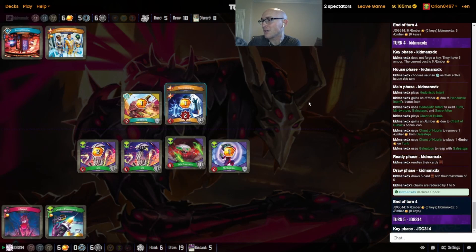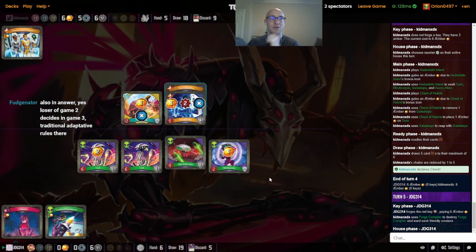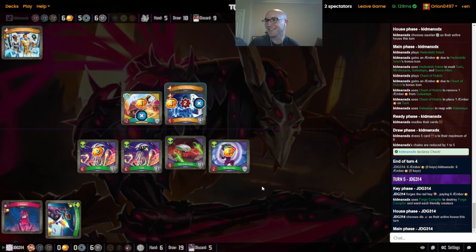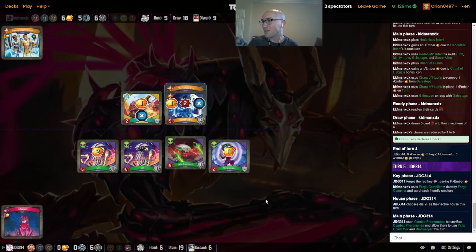A quick Sarian call here into the Hedonistic Intent — just getting some amber piled up on JDG's creatures. The Forge pops the Forge Compiler, so these wards are now a little bit tougher to remove. We are at check, but that doesn't really force JDG into anything because we have this Combat Pheromones. If you really want to stop the key, you can just use the Mind Warper. We got the Dis call — we have not seen this yet from JDG. We could see the Guilty Hearts, which is really bad right now. We see Combat Pheromones for the Dominator and the Mind Warper.